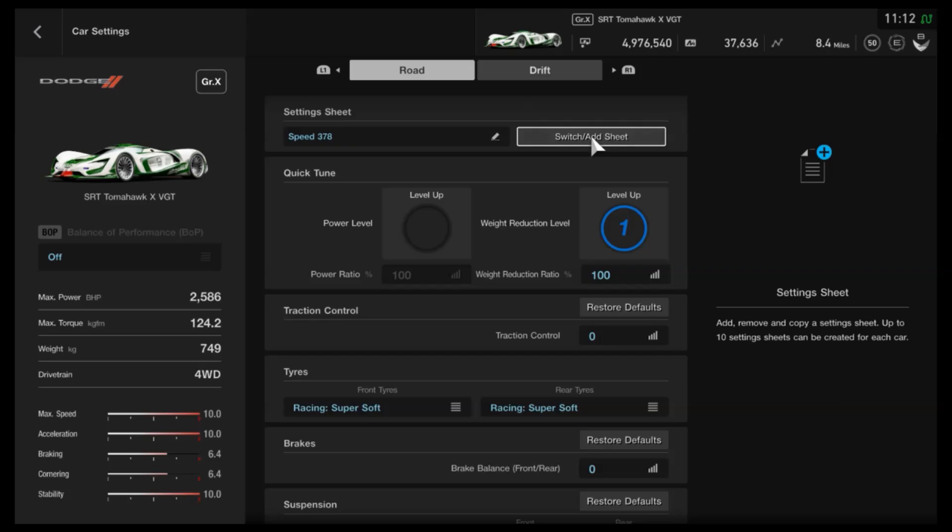It did work up until Route X was added, but something they changed has affected the top speed of the car. It's not just about putting the wings down and accessing the pneumatic boost — it just is slower now. That same tune has dropped to something like 375mph, and that was what I was still using.